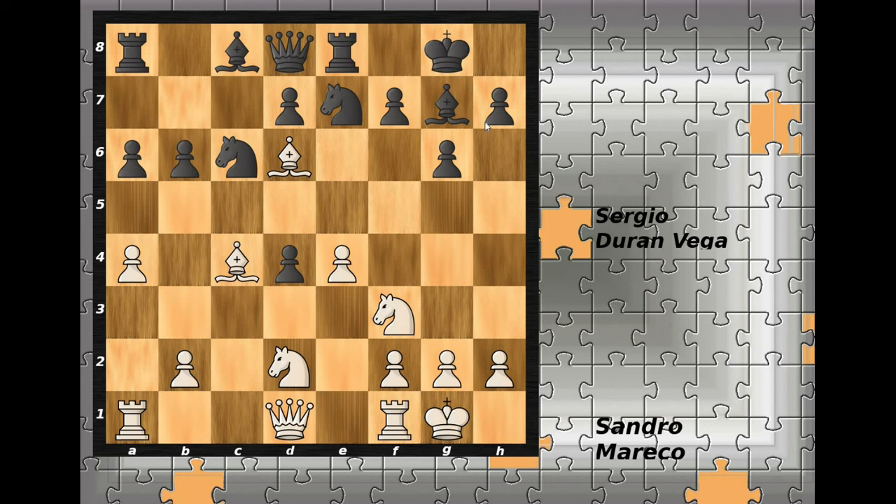In the game, h6 was played and white immediately uses the opportunity — bishop captures the pawn on f7. The king has to capture, or bishop captures the rook and black would be an exchange down. So king captures on f7 was played, queen to b3 check.